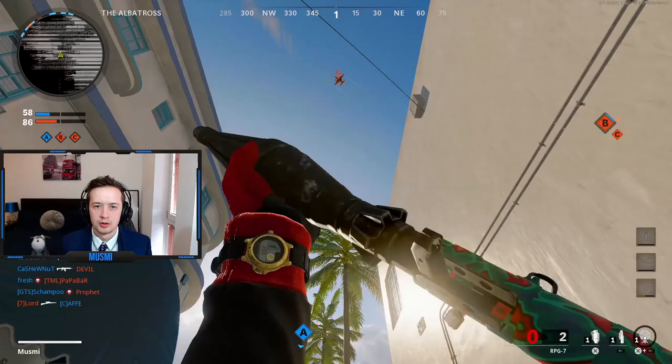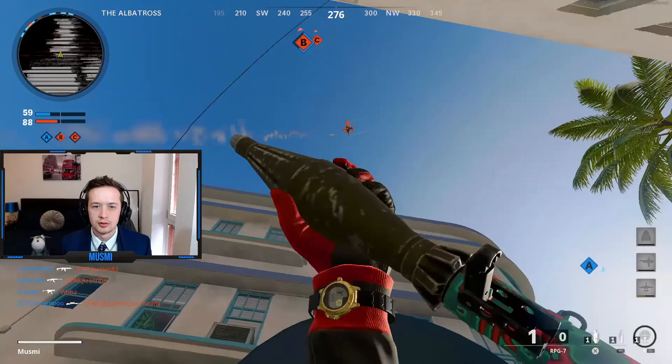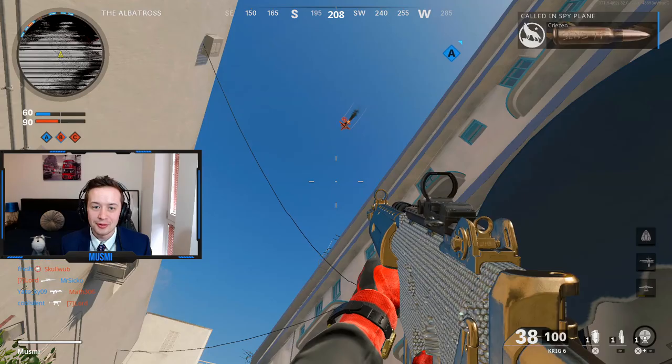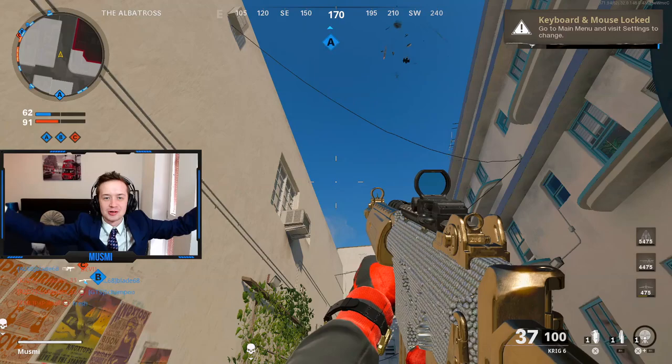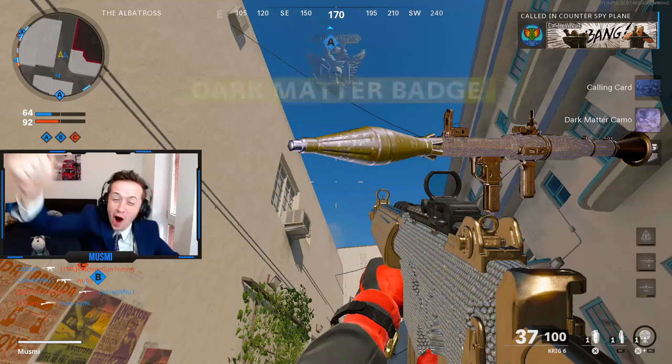My heart is racing — I want this, come on! I hit it! Two in a row! Yes, we're done! Dark Matter Camo — get that scoreboard out of the way! Come on, give it to me! Dark Matter Camo! Yes, we did it!